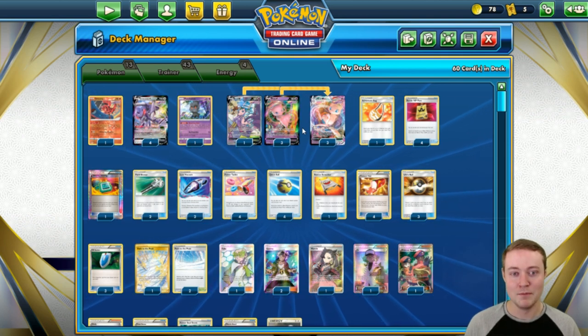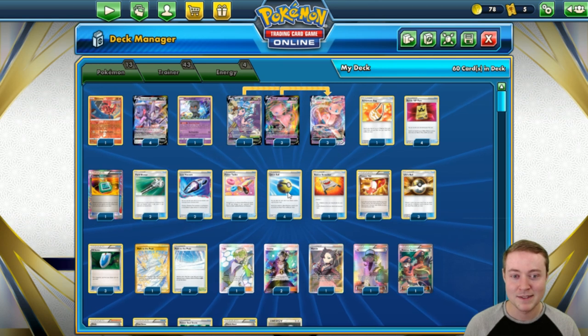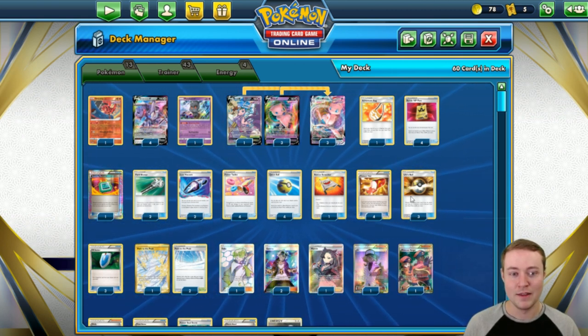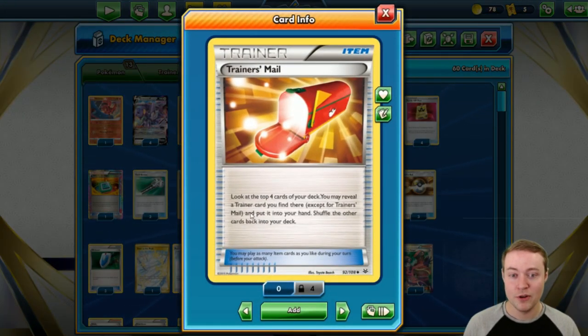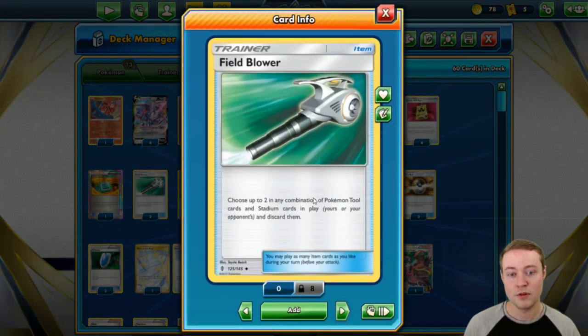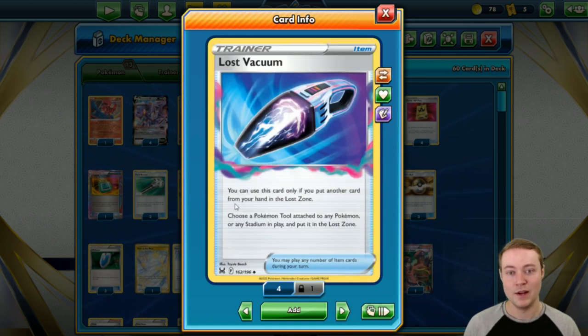For our items, we're playing four copies of Battle VIP Pass, four copies of Quick Ball, and three copies of Ultra Ball — the fourth Ultra Ball isn't necessary given how much discard and burn we already have. We're also playing four copies of Trainer's Mail, a fantastic addition in expanded: you look at the top four cards, choose any trainer card you find, and put it in your hand. At best it gets you the card you need; at worst you select nothing and it's a minus one in hand, letting you draw more with Genesect. We're also playing two copies of Field Blower and two copies of Lost Vacuum as our four removal cards.